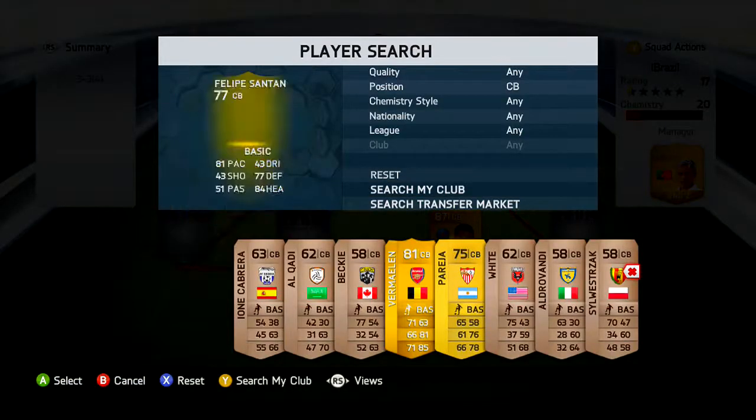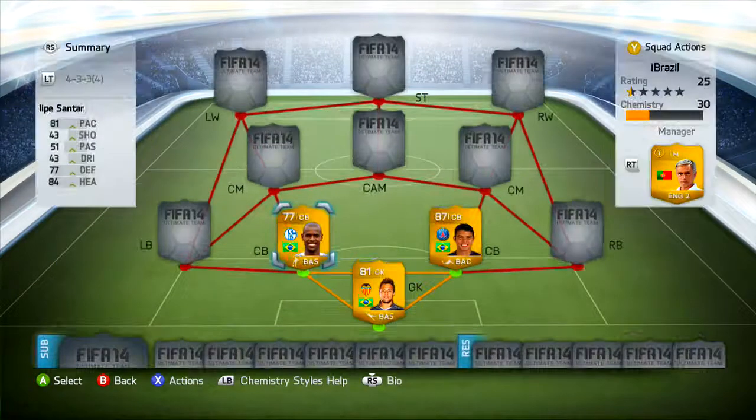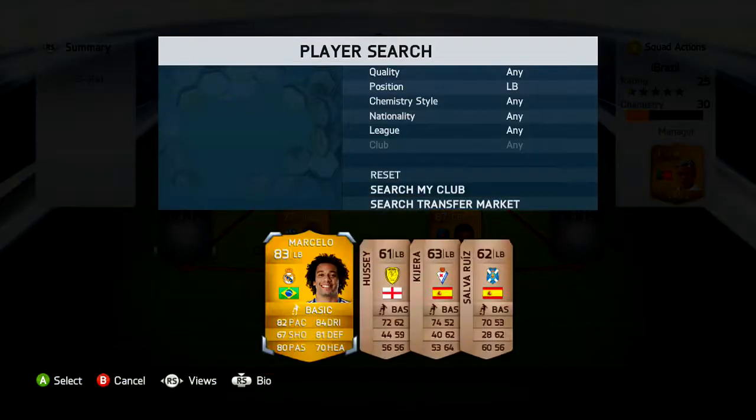The other center back is Santana. I use both for pace — Santana's got 81 pace, so a pretty pacey center back. He's also got 84 heading and 77 defending, which isn't brilliant, but his heading and pace combined is unbelievable. He's scored 12 goals for my club, 13 in total, and done two assists. I picked him up for 1k — he's 77 rated but should be 80 rated. These two center backs are like using Bolt; they'll catch any striker.